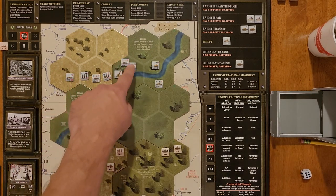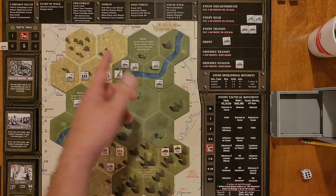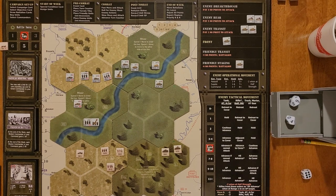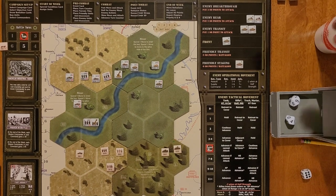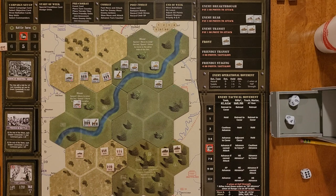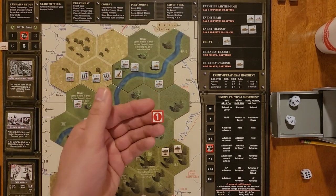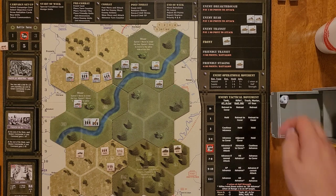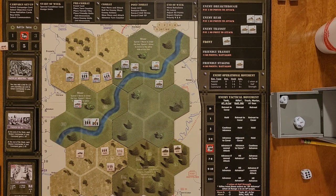The second armored car at range three attacks — six minus two, needs eight, nine, or ten. Rolled a nine and an eight — two hits. We roll defense and need a one — unsurprisingly not. We get one stress and an Immobile T. That goes on our scout car — the stress goes to our commander Henders. The Stug attacks our armored car as well — HE of four, needs a six or higher. Rolled a three and a seven — one hit. We rolled a one for defense — so we actually shrugged that one off as well. Good roll.